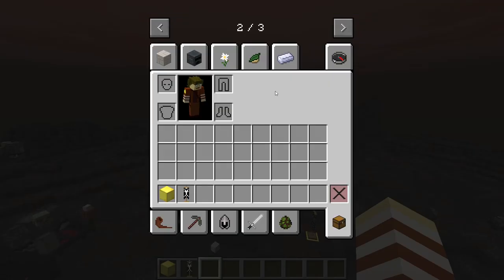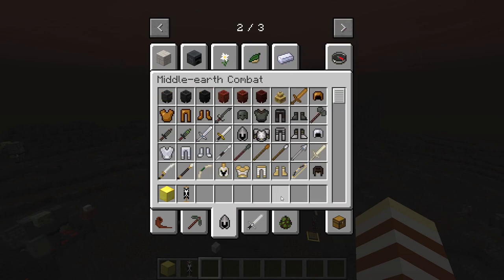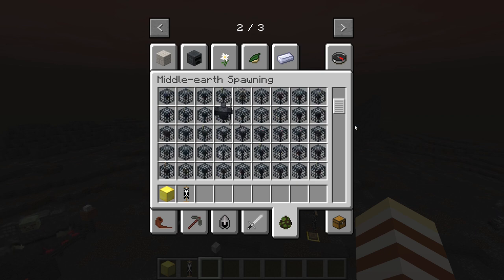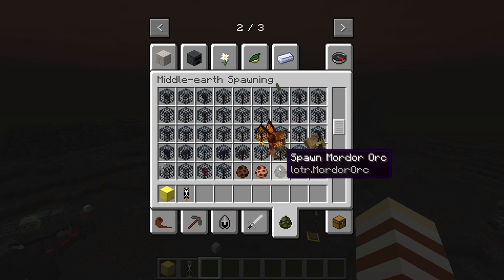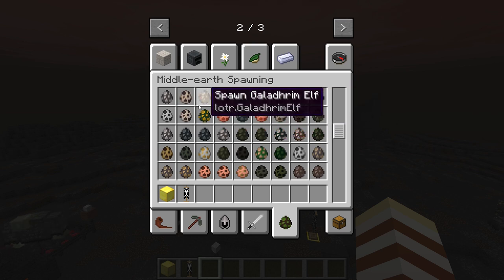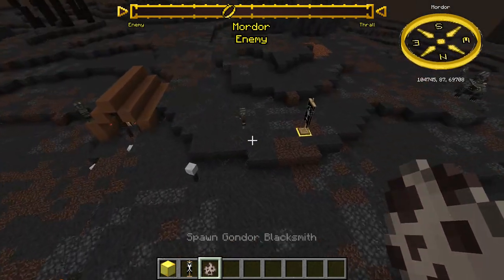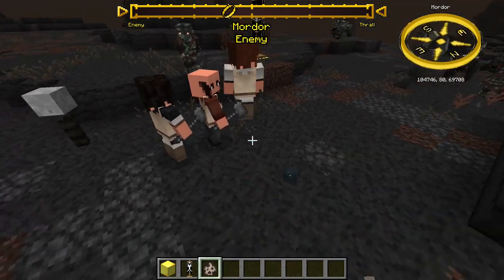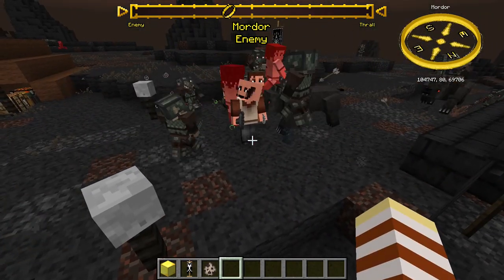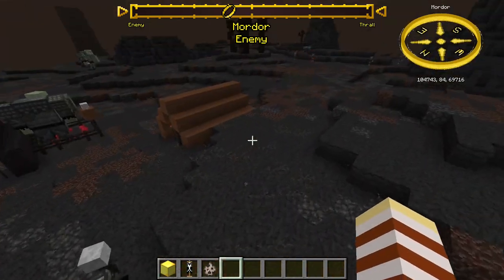All of it. So I'll show you — if I can get a spawn egg off a Gondorian. Gondor blacksmith. If you look here, it can be hurt, but it's protected so there'll be no spawner at all.